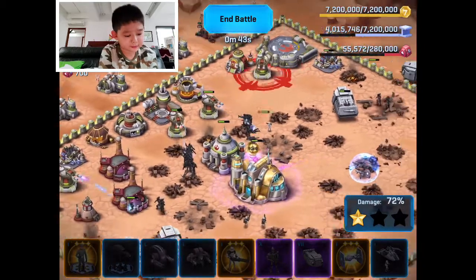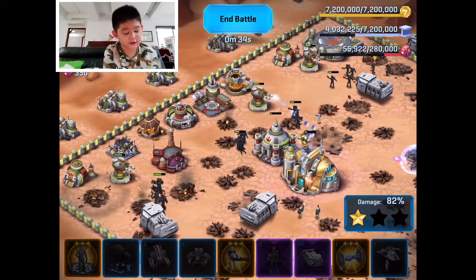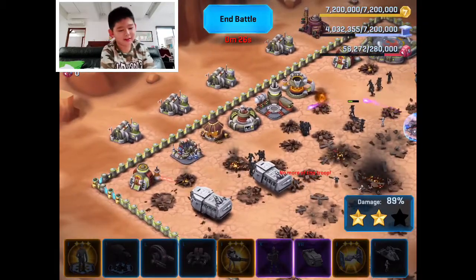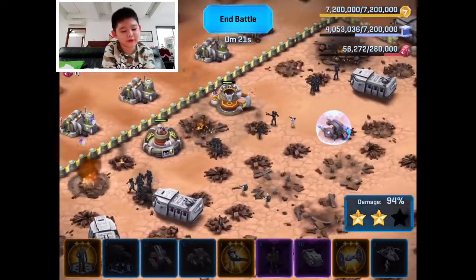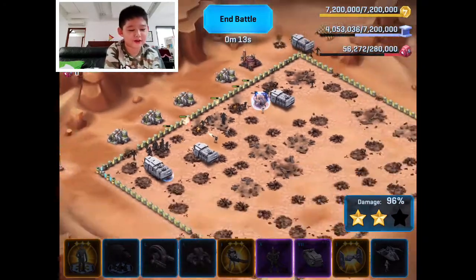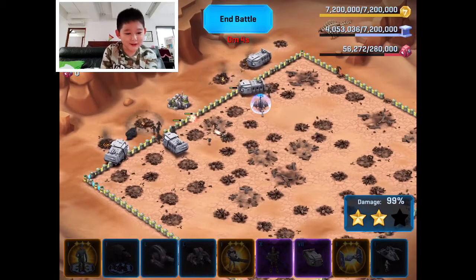This side is almost down — it doesn't have many buildings left. I got one star, which is good. Veers said at least we can get one star. Oh no, the Jawa — he's dead, because he works with the Rebel Alliance and that's what you get. I still have four surviving troop transports — let's destroy those remaining buildings!